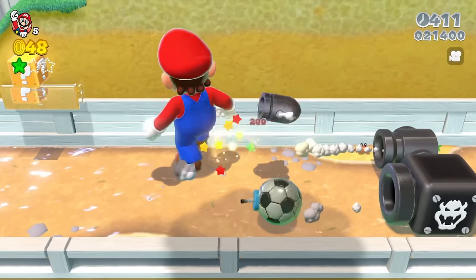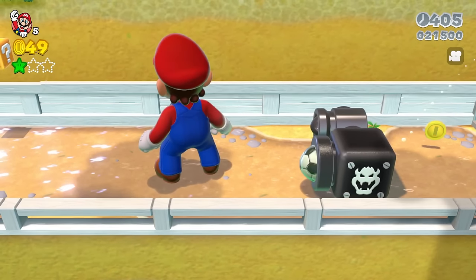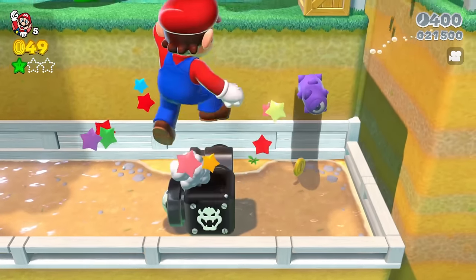If you walk into the Bullet Bills, you get some points for that. But the exploding soccer balls just explode when Mario walks into them and you don't get any points. And we can't break those by ground pounding on them.